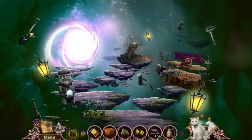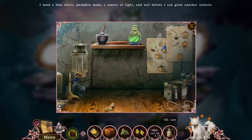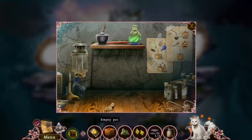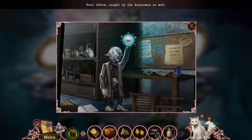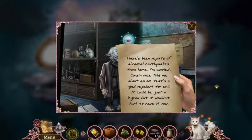I like going to the map when I'm confused. What do I need here? A box, some soil, blue elixir, pumpkin seeds, a source of light, and soil. It's changed. Poor fellow, caught by the huntsman as well. There's been reports of abnormal earthquakes from home — I'm worried. My cousin once told me about an ore that's a good repellent for evil. It could be just a legend, but it wouldn't hurt to have it now.